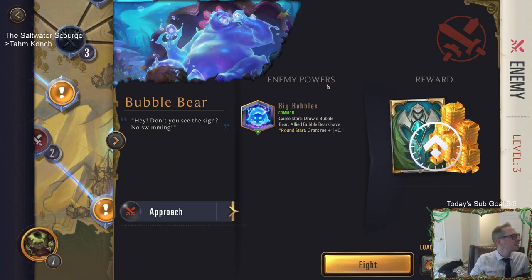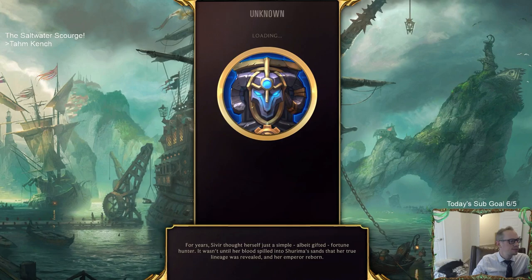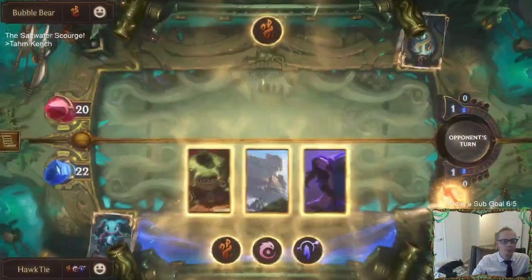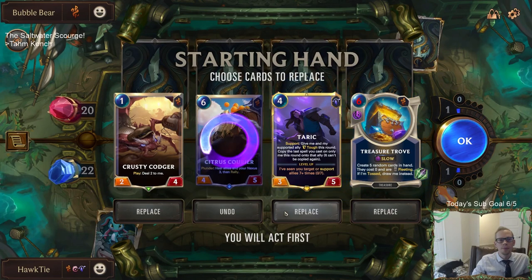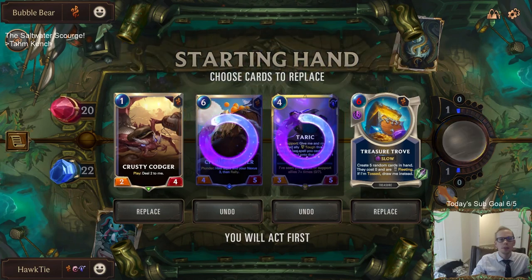Enemy power game start: draw a Bubble Bear. Allied Bubble Bears have round start grant me plus one plus zero. 'Hey, don't you see the sign? No swimming!' Fight! Rulock says he got a special event from Miss Fortune to get Siren - what will you get for Tahm Kench? So you had a hidden exclamation point on the map - some story about her ship and you got two Sirens with a buff to choose noise.